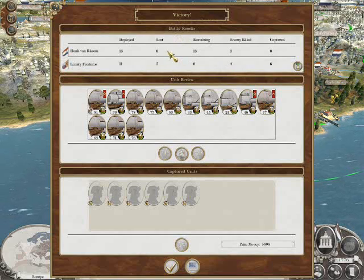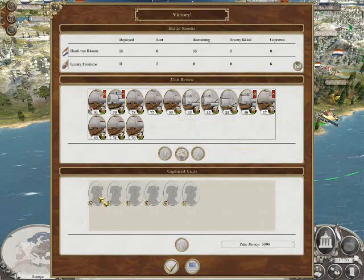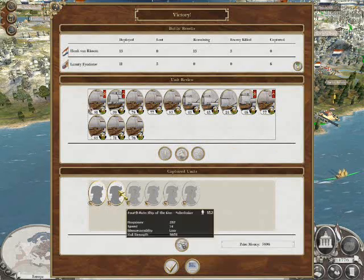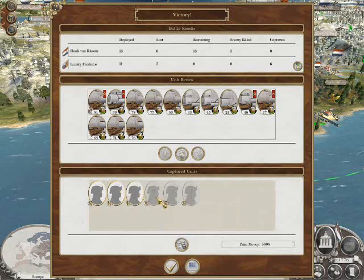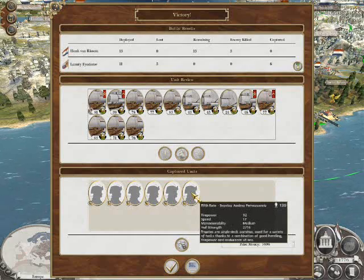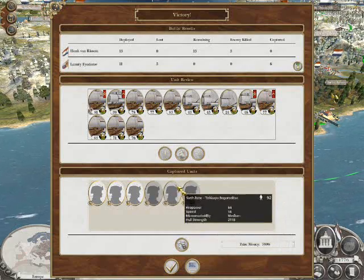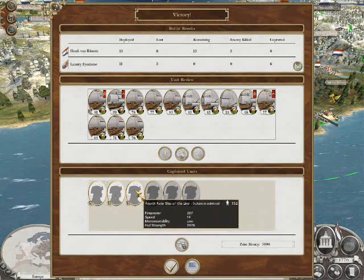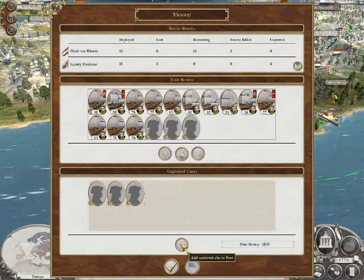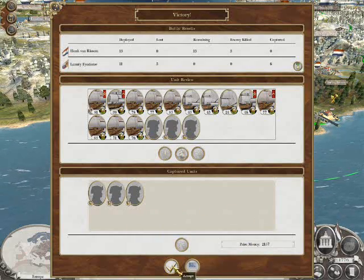I'm going to call that a success because I didn't lose any ships. It was gruesome - it really was cannonball stuff, that one. Let's see what he's given to me: 4th rate, 4th rate, 4th rate, 6th rate, 6th rate, and 5th rate. So I'll get rid of a few of those, I'll have those as prize money, and I'll add those three 4th rates to the fleet. Add captured ships to fleet. And then we'll take the prize money, 2,157, for the rest.